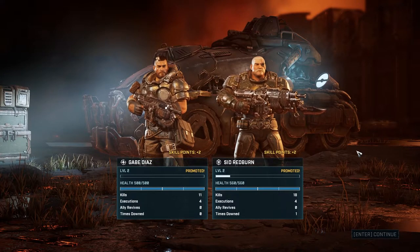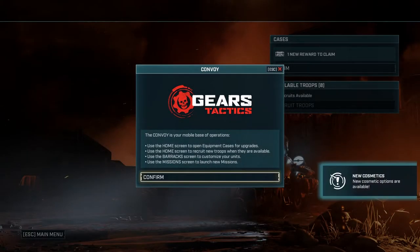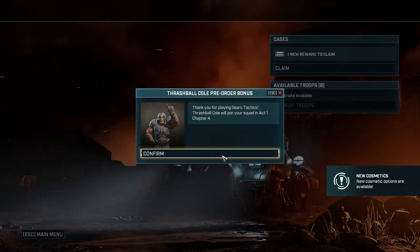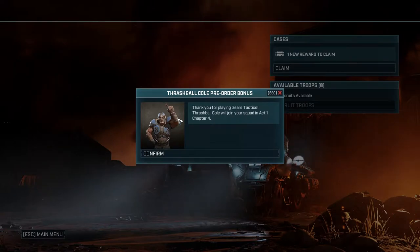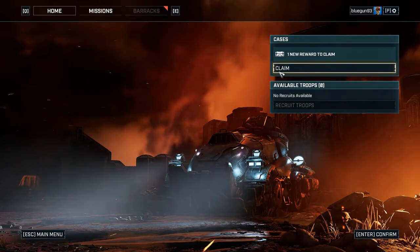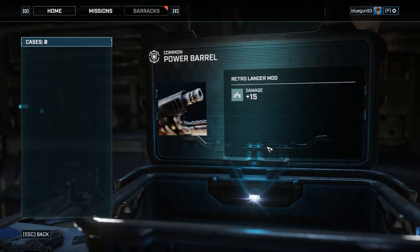Both units promoted - good. A convoy bonus appeared - Thrashball Cole skin! I loved that skin, that was my favorite in those games. I used to play on Gold Drain every single time. There's also a cases system - hopefully it's not a loot box. It gave a Retro Lancer damage upgrade of plus 15.